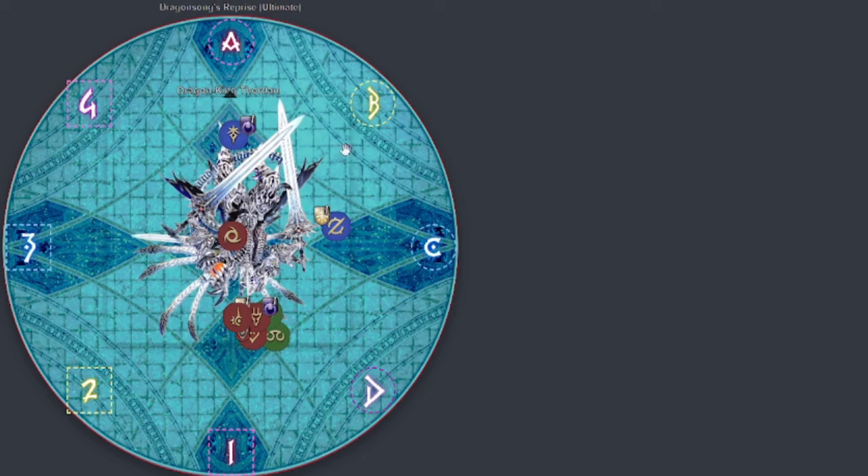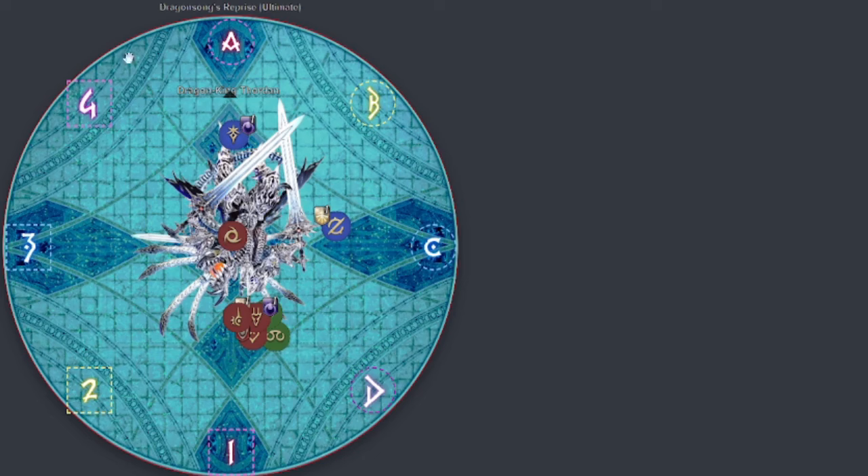You want to make sure the boss is facing cardinal. M1 is going first and then Melee 2 is going next to soak the auto attack in the center. The melees will go first — M1, then M2.